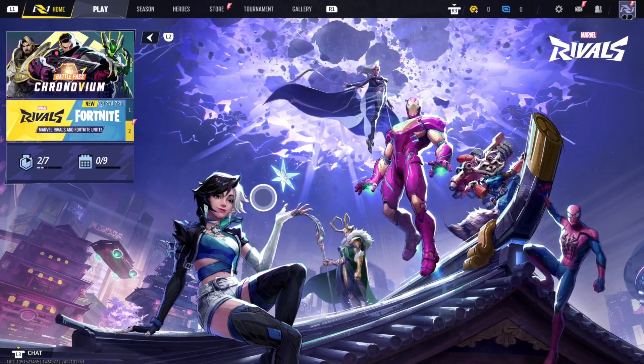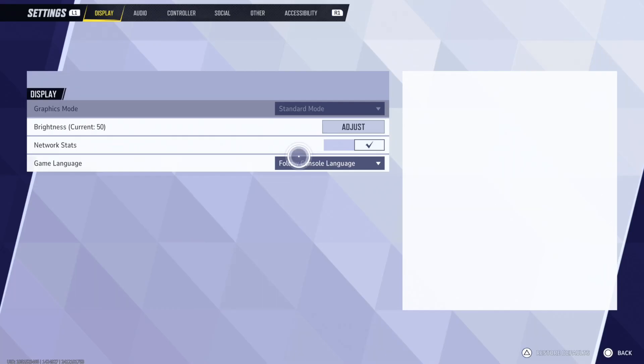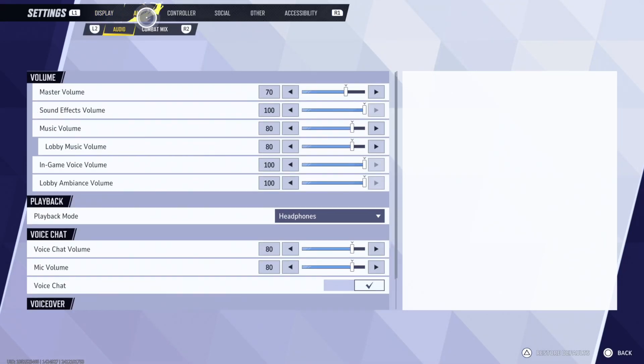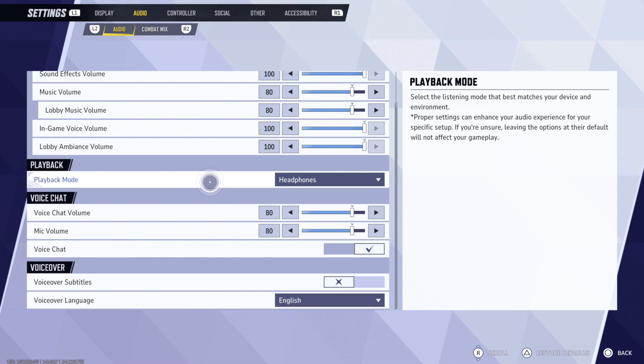What you want to do is turn on the voice chat. By default, I believe it is turned off. Go up to settings, then go over to audio, and scroll down. You'll see voice chat — make sure this is turned on with a checkmark to the right. You also have the voice chat volume, which defaults at 80, and the microphone volume as well.